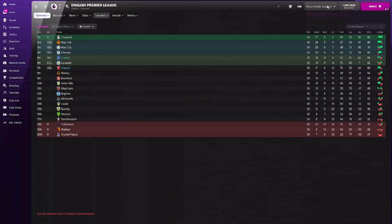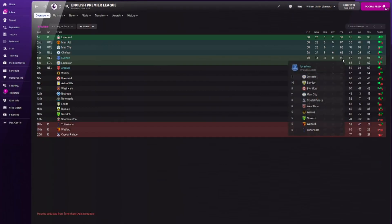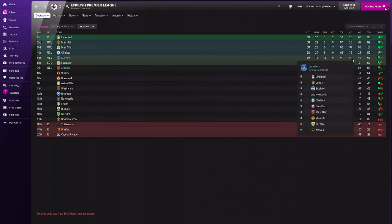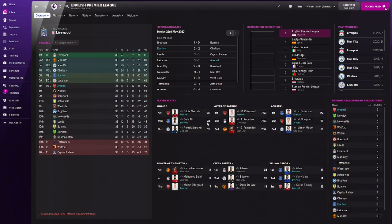Eddie Nketiah was their top goal scorer in the league — pretty disappointing from an Arsenal point of view. Everton were supposed to finish 11th but finished fifth, another really good season for the underdog. They got knocked out in the fifth round of the FA Cup by Chelsea and in the Carabao Cup quarterfinals against Leeds. Everton scored 97 goals, letting in 57, goal difference of 40, and are in the Europa League.